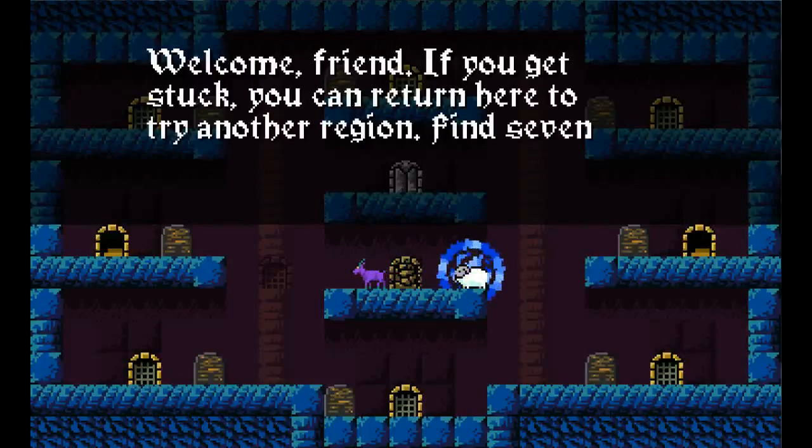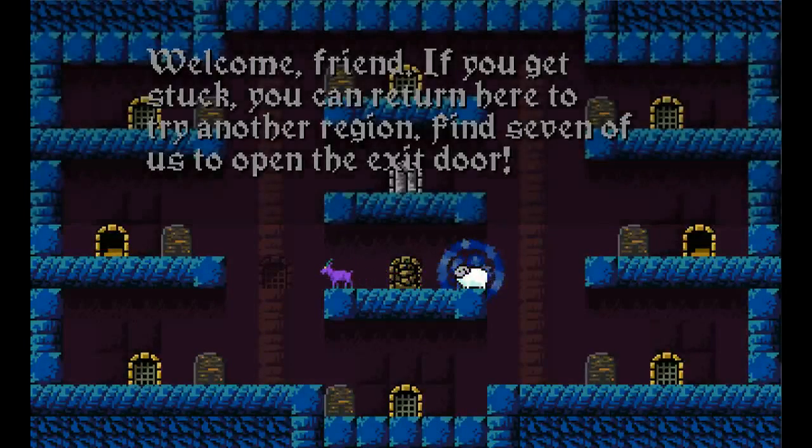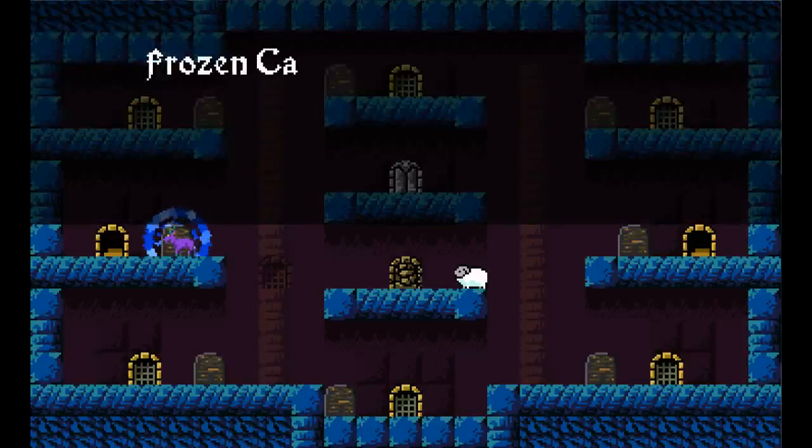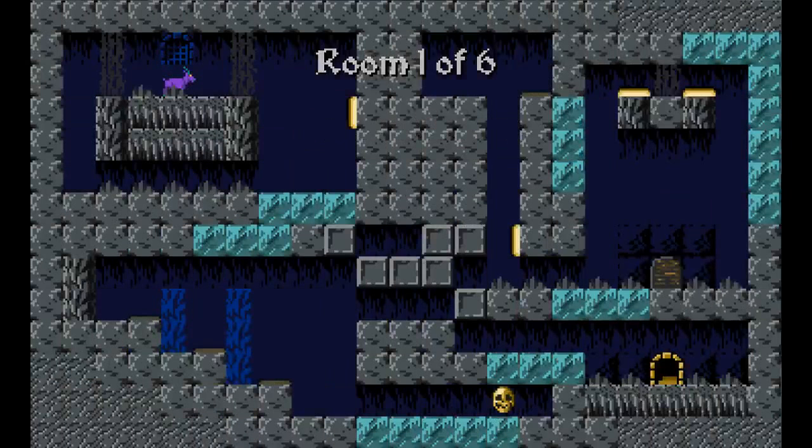It wasn't my goal to make something that difficult. So we've got this set up — it reminds me of almost like a Mega Man selection screen. You've got a whole bunch of doors, two open to you right now. I remember the Frozen Caverns being a bit easier, so we'll go in this. I really like the style, and the music so far is fantastic. Did you compose this yourself? I did.